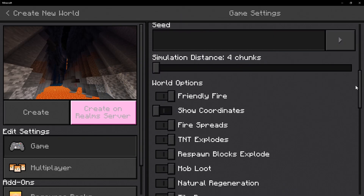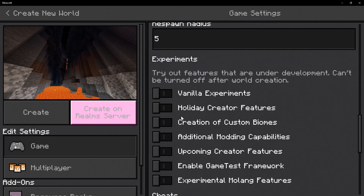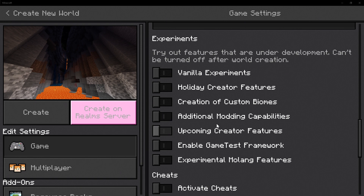As we all know, whenever it comes to add-ons on Bedrock Edition, they are a very big thing in the game. So right here, we have an option called additional body capabilities. Whenever you're trying to play with add-ons, you most likely have to activate one of these toggles, which are the experimental gameplay toggles. But right here, we have additional body capabilities.